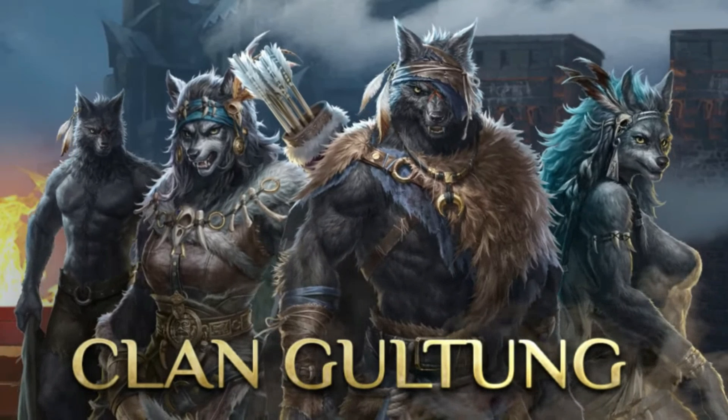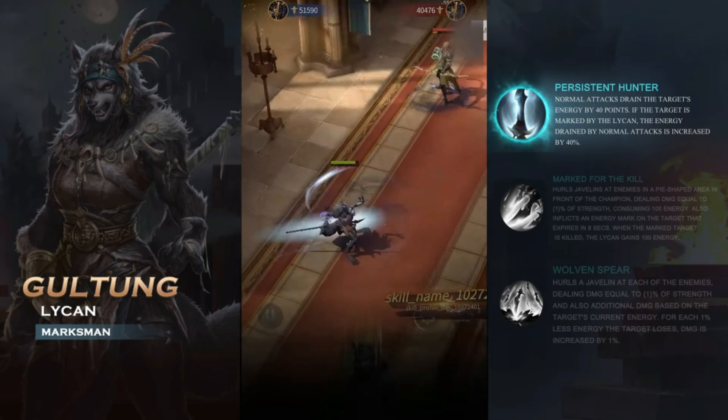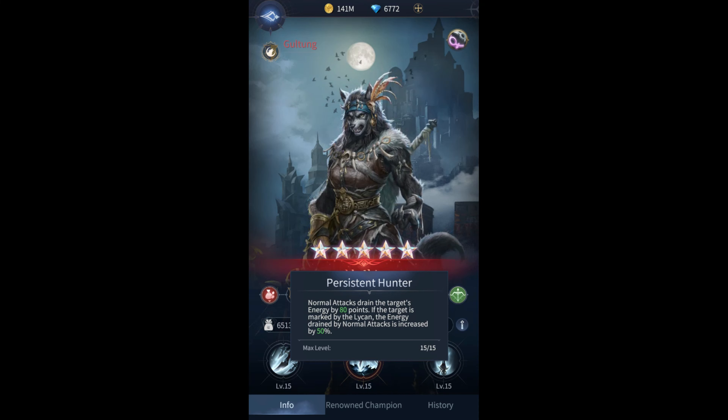Alright, so let's get started. I'm going to review the clan introduction video and give my feedback on each skill and how it works. I want to start with the female Gulltunk. Her passive skill, Persistent Hunter — this is at max level 15 — normal attacks drain the target's energy by 80 points. If the target is marked by the lichen, the energy drained by normal attacks is increased by 50%. That's actually pretty good — that's 120 points if they're marked — which is pretty big. Starting off strong for this female.